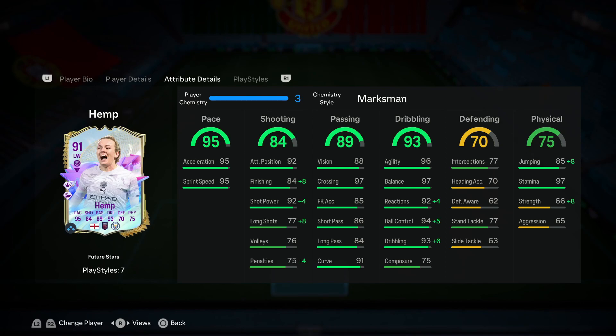In my opinion, the recommended chemistry style here is definitely going to be the Marksman. Her attacking positioning and shot power are already at 92, but with the addition of the plus-eight to her finishing, that just allows it to go above 90. Along with that, you get a nice boost on her shot power as well.